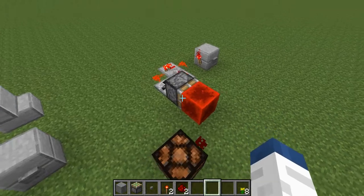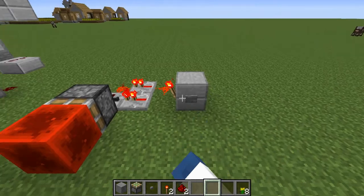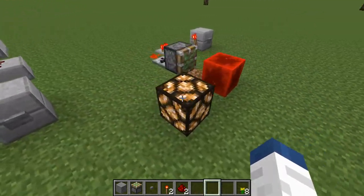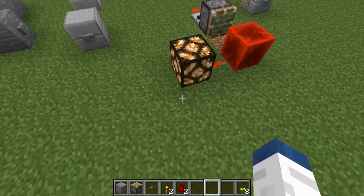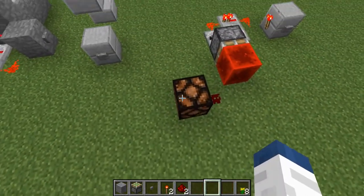The final one is having a piston with a redstone block hooked up to a one-tick pulse generator. If you press it, it'll push out the redstone block and power whatever you want — right now I have a redstone lamp. If you press it again, it'll take the block back and unpower it.